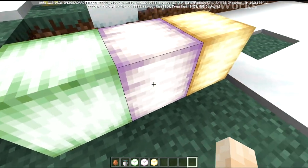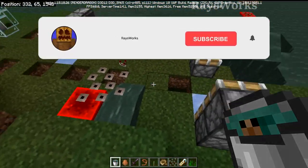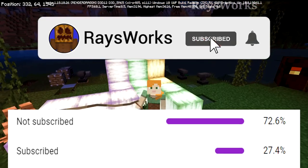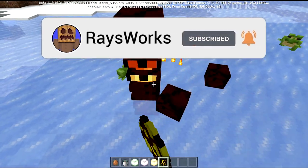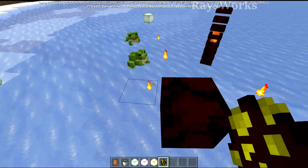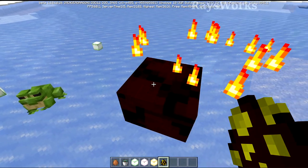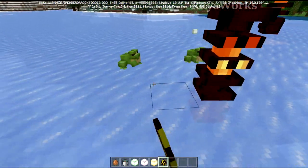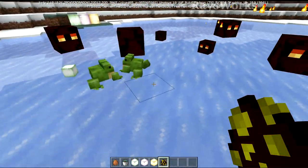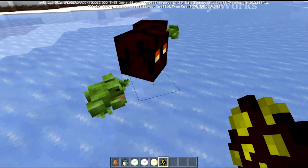My goal today is to make a farm where we can get all three of these new blocks automatically. And at the end of the video, I'm going to show you guys some cool tricks that you can do with frogs. Now make sure you're subscribed, and let's get into the farm designing. We need to get magma cubes and frogs into one area. Since we need an unlimited amount of magma cubes to keep this farm going, we're going to move the frogs into the nether, where the magma cubes naturally spawn.